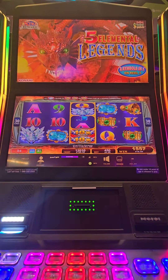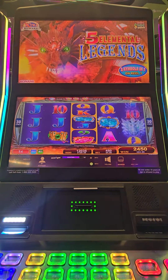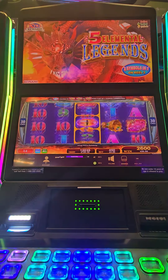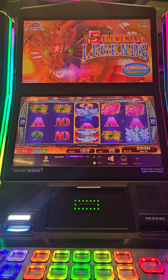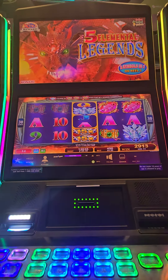Oh, 3 tens times 10! I need those wilds in the middle. Nice hand pay. That's 15 on those goblets or whatever.